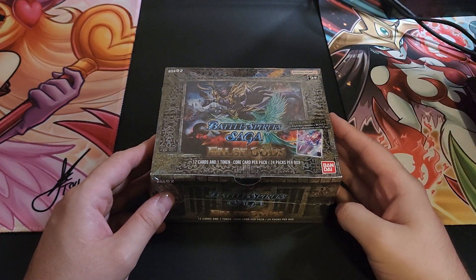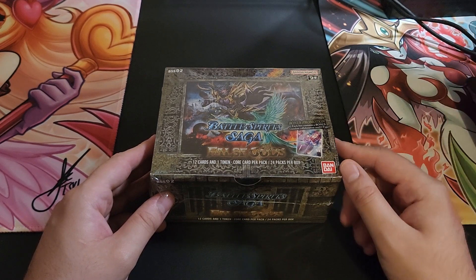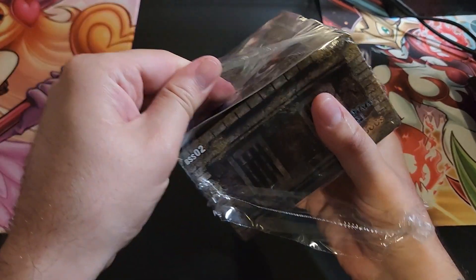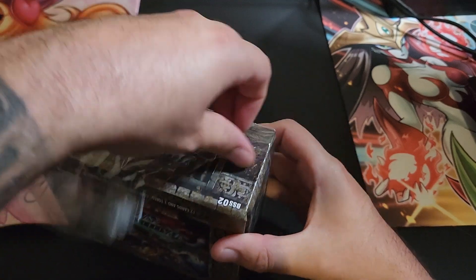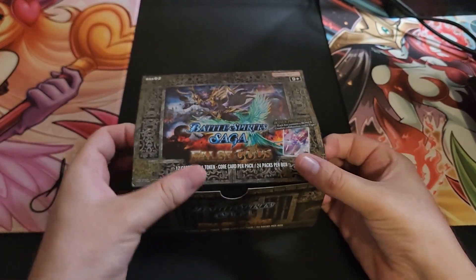Hey guys, shoutout Slater coming back at you today. We are going to be doing the second part of the Battle Spirit Saga False Gods. So let's go ahead and get right into it and see what we can pull. On the first box we pulled some pretty good stuff but we did not pull the saga rare, so let's see if we can pull the saga rare on the second box.